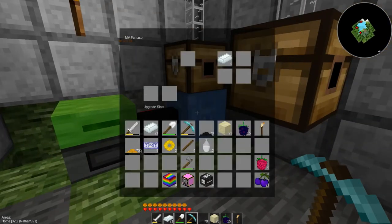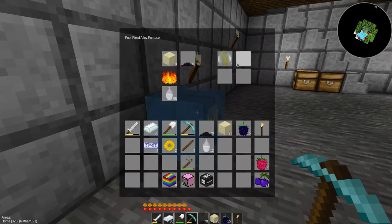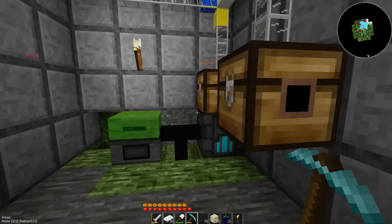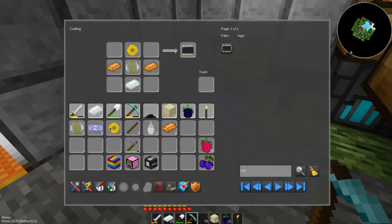I will have a whole slew of copper ingots coming up. Let's go ahead and make 2 of these because I have 2 machines, so that's all I need to start with. Yay! Logic control units for the wind.